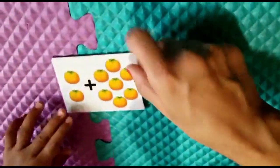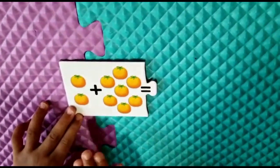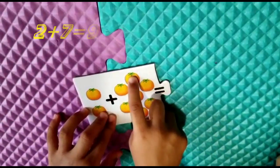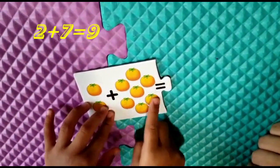Let's count the oranges. Two plus three. What comes after two? Three, four, five, six, seven, eight, nine. Good job.